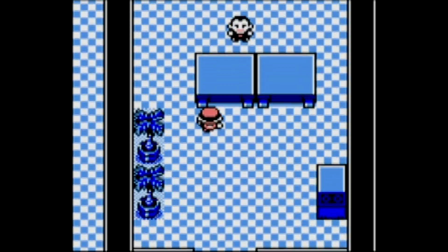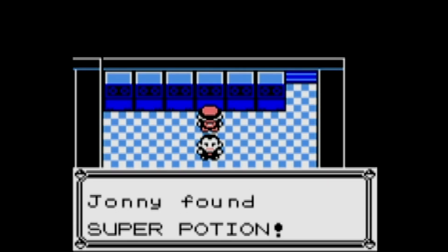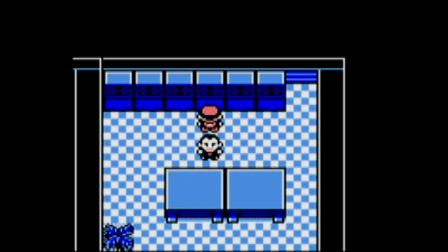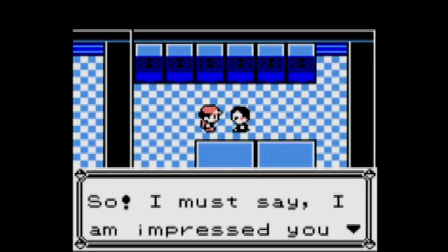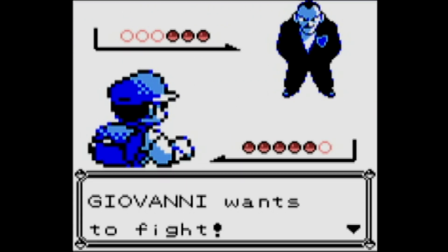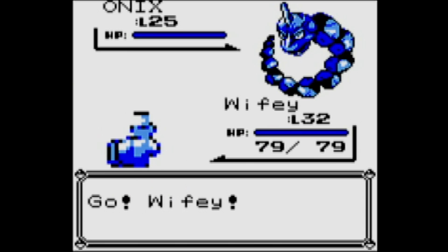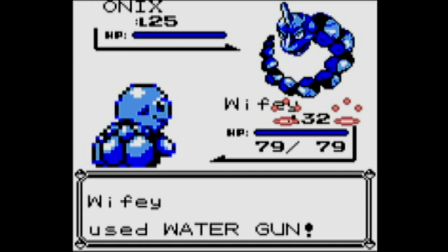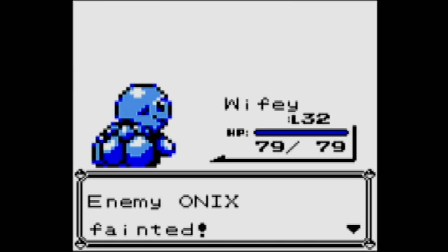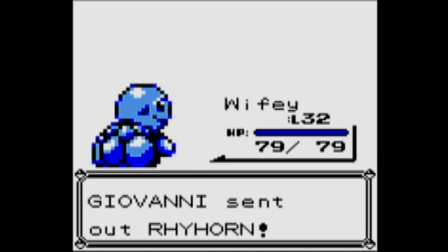Alright, we're back, and there's the boss wearing a pretty nice suit. Before we talk to him, let's get the final hidden item in this dungeon — the Super Potion behind the speaker. I'll talk to him from the side. He has a couple of Ground and Rock Pokémon which are quadruple weak to Water, so we're going to burn through them very quickly with our Squirtle.